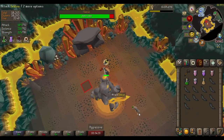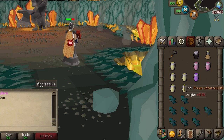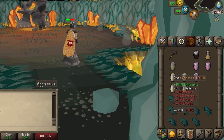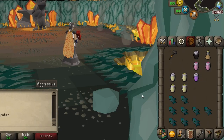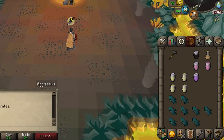Before we begin, let's go over some gear and inventory setup. We're going to need food, restore potions, a super combat potion, and a stamina dose. If you execute the strategy correctly, you wouldn't need any food, but food is great for correcting any mistakes. In terms of gear, I'm using full void together with a dragon war hammer and elder maul. If you don't have an elder maul, any 2h weapon would do. I'm using full elite void, but your gear is not too important — as long as you can do damage on Tacton, you should be fine.